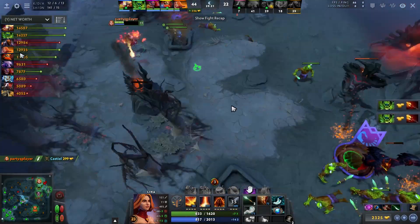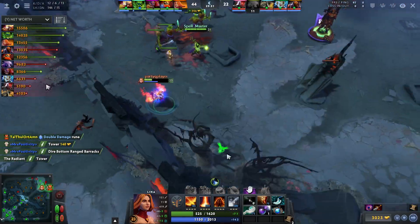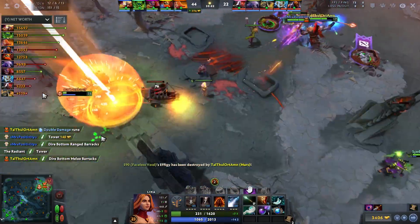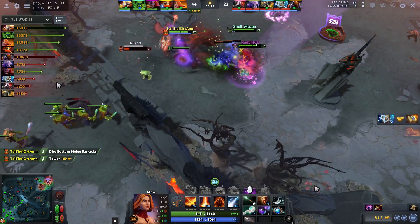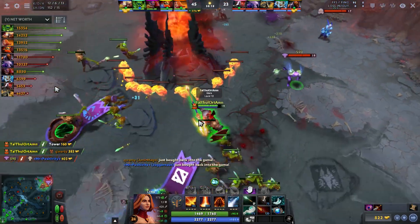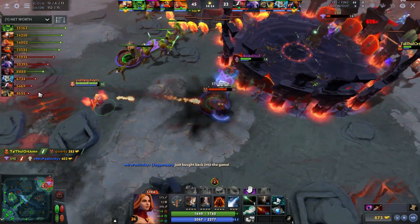We hit another Light Strike Array, popping off — probably should have used Laguna Blade right away, but we taunt the Shaman a bit and hit him with the stun. This is really how you get toward the top. The game ends around 15K and even as the game is ending my natural instinct is to shove in the waves. You want that to be part of your farming pattern — just part of your natural play.